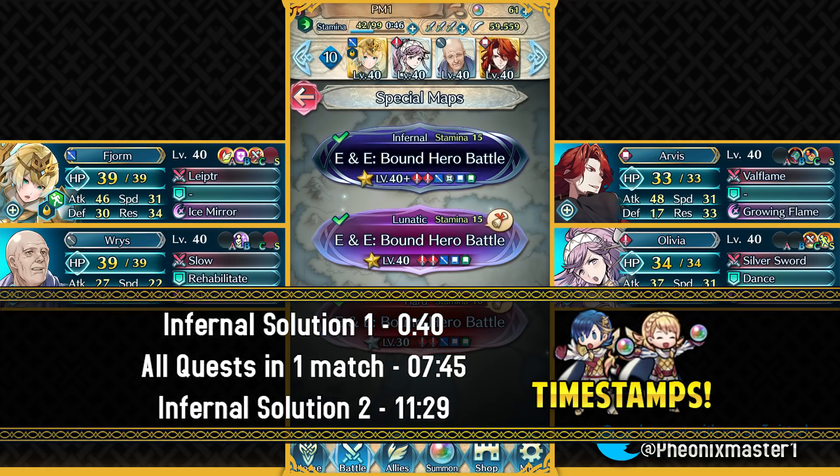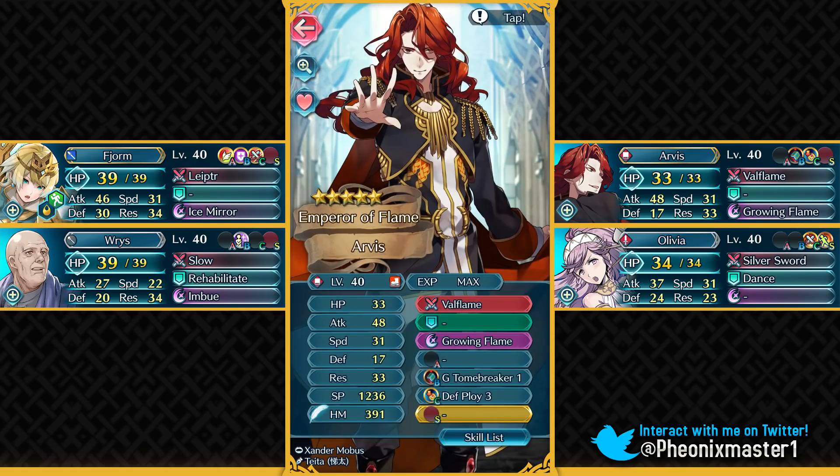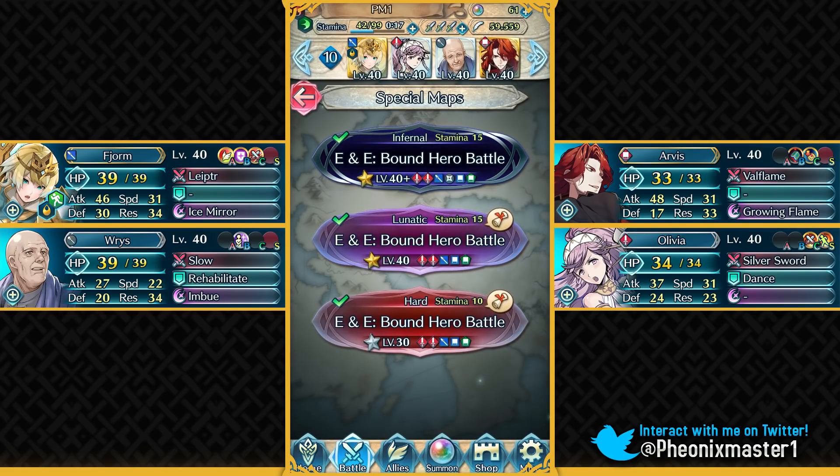I did make a video when this Bound Hero Battle originally came out, but I used Brave Lyn in that, so that's why I'm redoing it with free-to-play units. I have another solution which just uses four-star units, but the problem is that I've got two non-free-to-play units in that. So that's why I put that solution at the end of this video. If you do not have a five-star Harvest or are not able to do this with this team, you can refer to that solution to get an idea on how to approach the map.